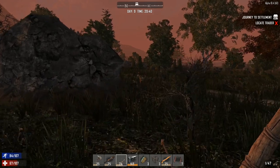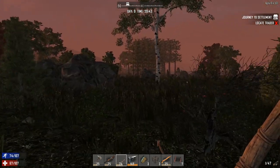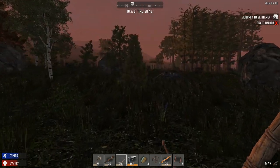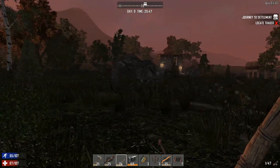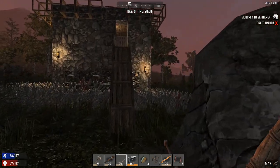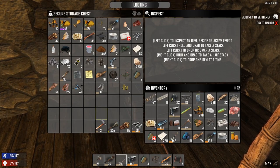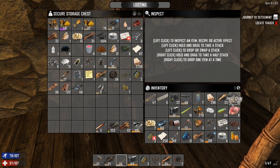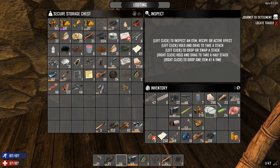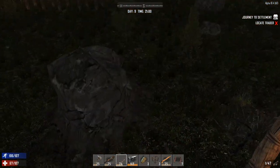I've got some supplies back at base — the only thing I don't have is glue. We'll go back and take inventory — we made it back with an hour to spare. Obviously with a motorbike we would have done a better job. Our food's ready over there. We've got our leather, iron — I don't have any glue, that's a shame. Forged steel, mechanical parts, duct tape. I'm still pissed about that blue quality hunting rifle — I feel like a right idiot for not grabbing that, but hindsight's 20-20.